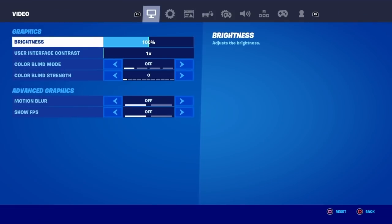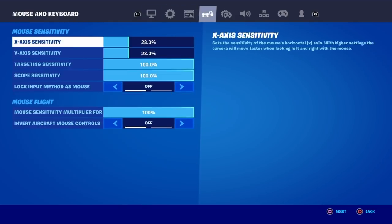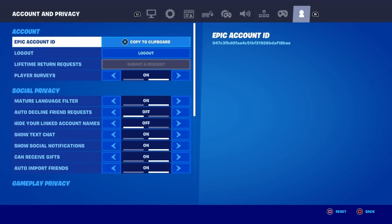What we're going to do is click on the option called Settings. When you click on Settings, you're going to scroll all the way over to the right tab, all the way over to where it says Account and Privacy. As you can see on the top left it says Account and Privacy, which means we are on the correct tab.